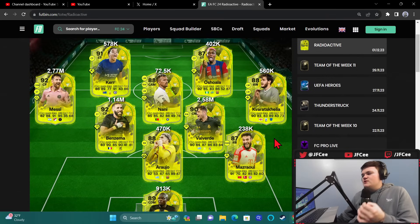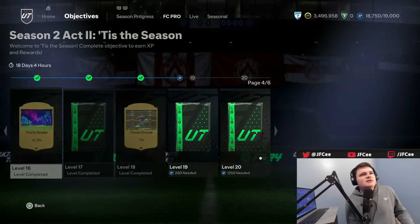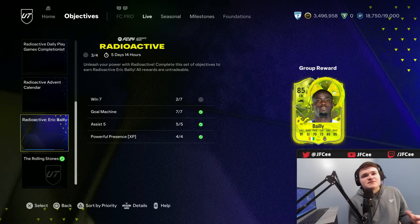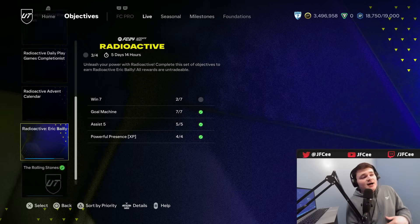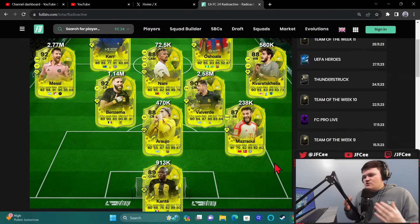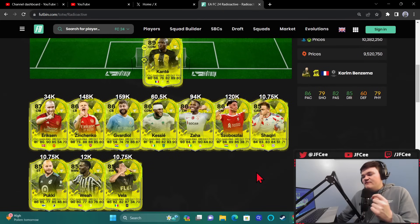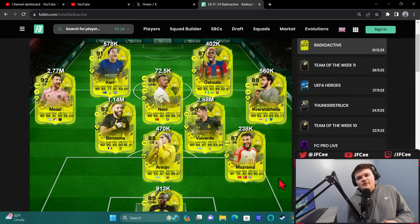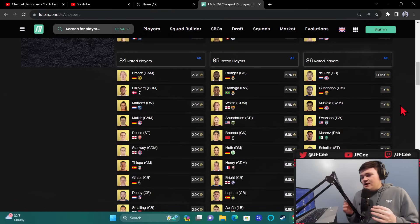Radioactive cards — I think we're only going to get one radioactive team. The radioactive daily objectives and Eric Bailly expire in five days, so this is going to be a one-week promo. I'd be shocked if those expired and then we got a radioactive team two — that doesn't make much sense. I'm leaning towards one team, which makes me like buying these a lot more because they'll be rarer and are really good for chemistry. Gavardiol was like 220k and is now 159k — these cards are dropping. I think they'll reach their lowest point mid-week, so I'd wait until Wednesday to buy.